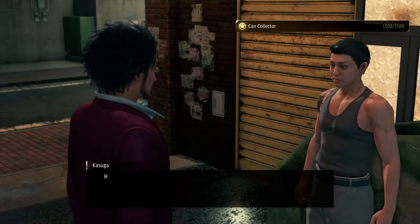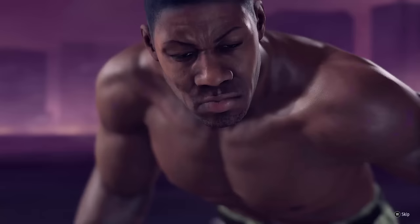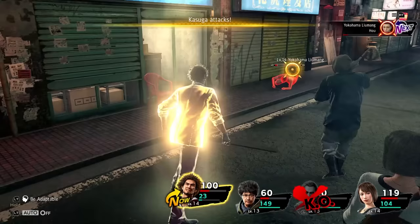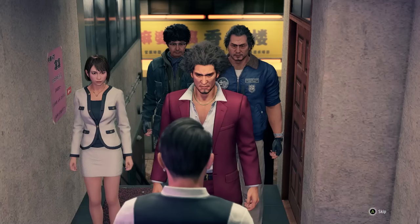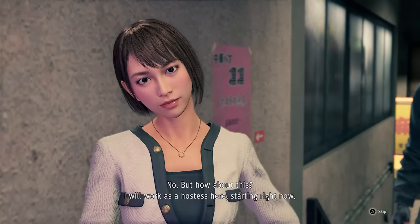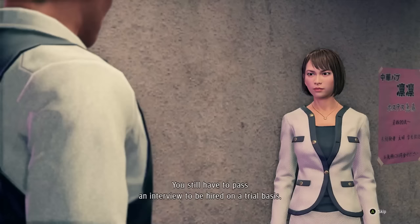After asking a couple of people in Restaurant Row about Mabuchi, we get attacked by the Yokohama Liumang. We call our good friend Gary Buster Holmes for a nice AoE stun. This actually takes out a couple of enemies, so we only have to finish off the remaining ones with single target attacks. We see our old buddy Shang enter a bar and want to go after him. Unfortunately, we can't get in without a referral from a hostess, so Saeko decides to take one of the jobs since her parents are supposedly Chinese.